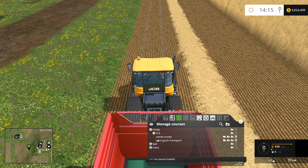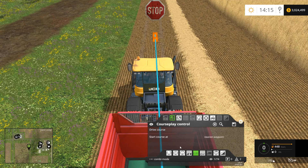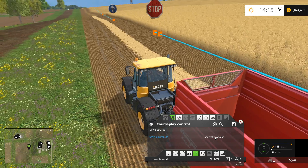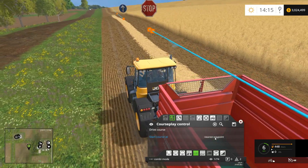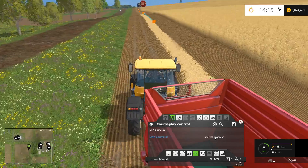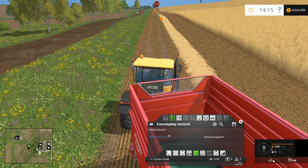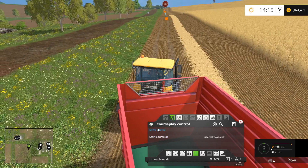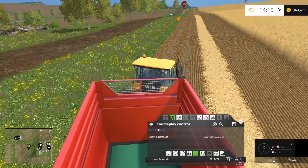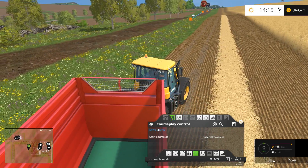Alright, so now if we come in here we can load that route. This sort of route starts at the finish, so what we're actually going to want to do is back up a little bit so we get past that blue line, and then we can tell it to drive at the nearest waypoint. If we told it to drive at the first waypoint, the tractor would actually drive empty all the way down to the farm and back up here again before going to the combine.